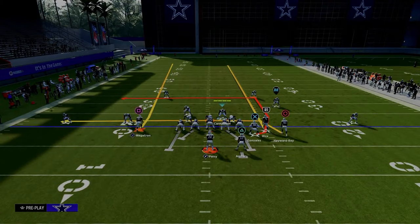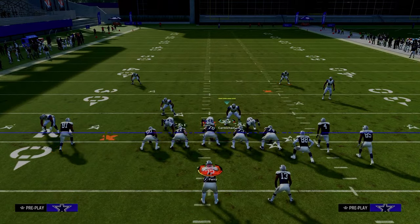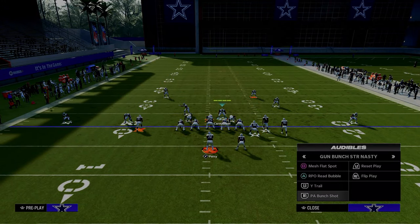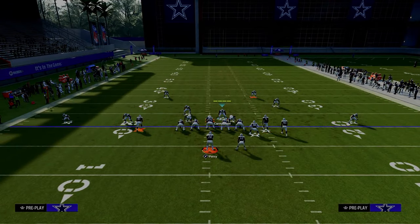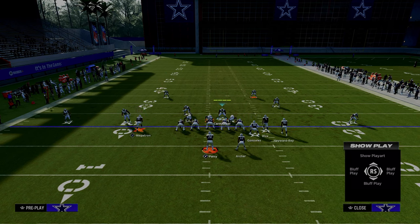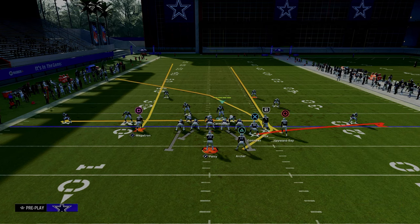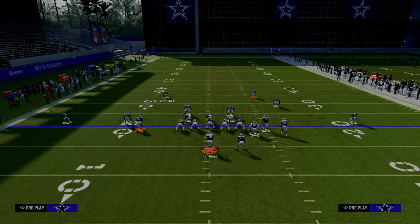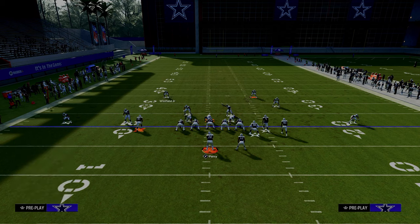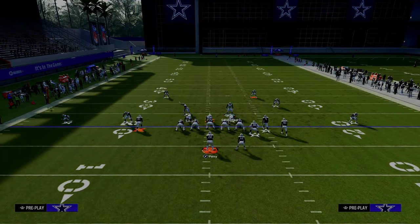Now let's move on to another route combo you're going to see out of this formation. They can get to it a lot of different ways, but this is becoming popular. Basically, we're going to flat the tight end, streak the running back, and then cross or post the slot. This is essentially the Durham concept as it's utilized out of this formation. You have this hook curl and then the middle third — if you shade down and this guy's in a curl flat, it does a decent job of bracketing the running back.